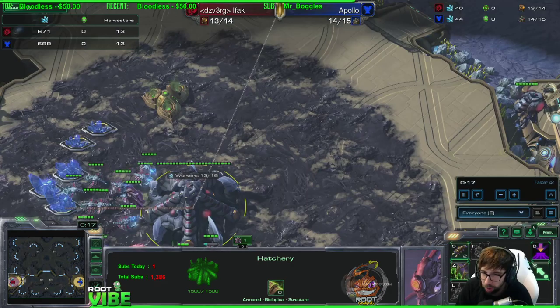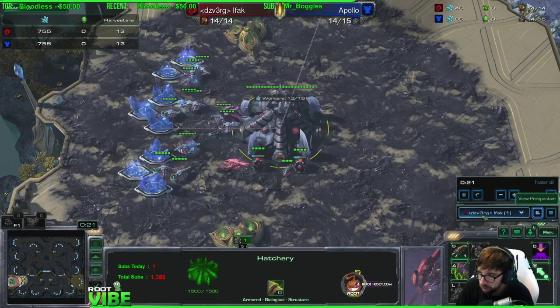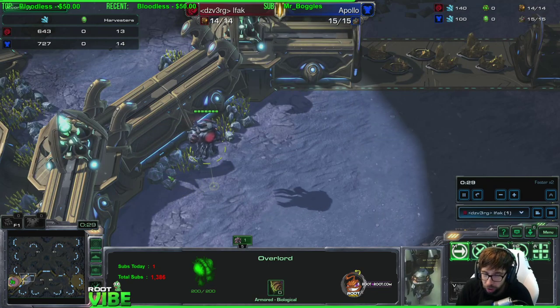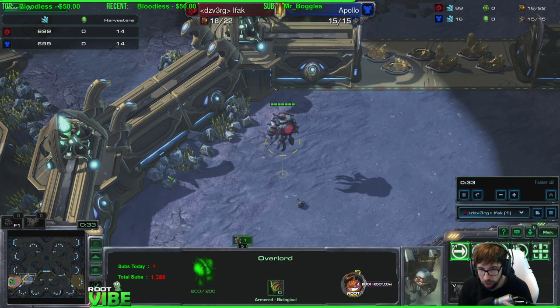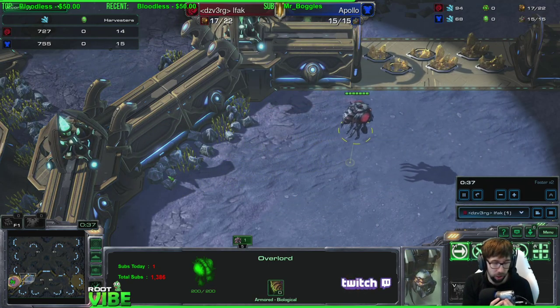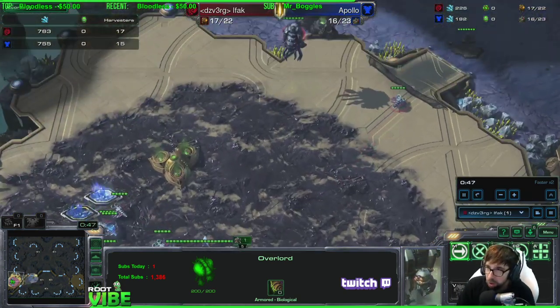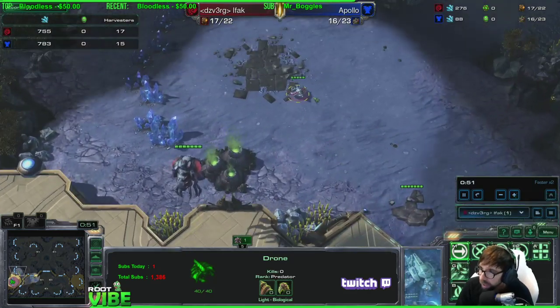We'll see how the game develops and talk about it. But if you do see mech, roach warren plays the same role against Protoss as it does against Terran mech — it's just a solid way to get a good economy early game.